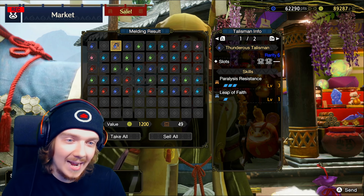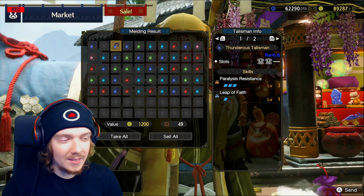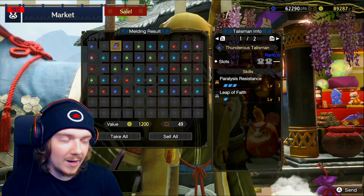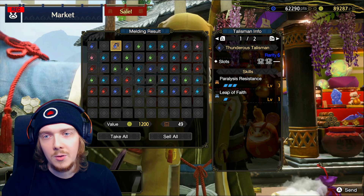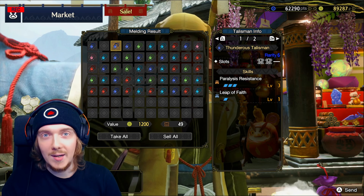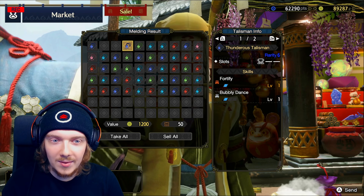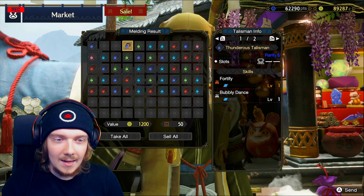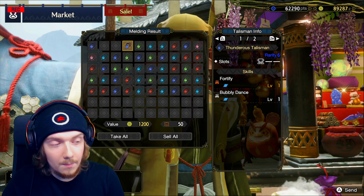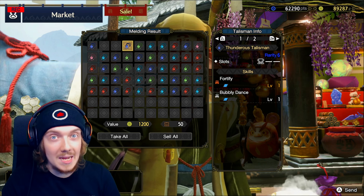I like to see maxed-out skills — Paralysis Resistance three is super situational. Leap of Faith as well, I'm not a huge fan because it basically lets you superman dive towards the monster, which I'm not used to, so it usually ends up being a negative. Fortify one and Bubbly Dance — Bubbly Dance is actually quite a cool one if you can get several levels, since it reduces the gear pieces you need from Mizutsune.